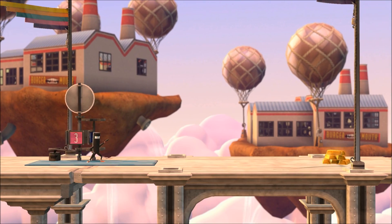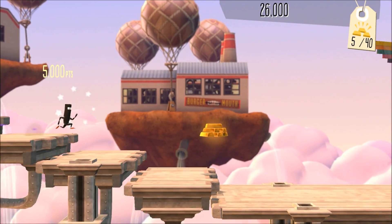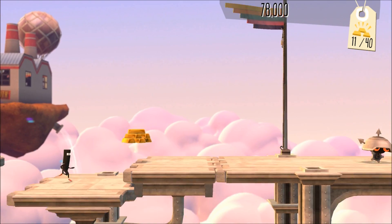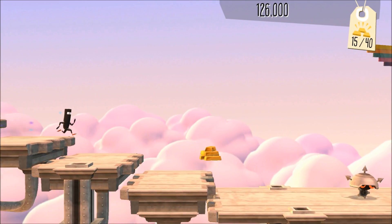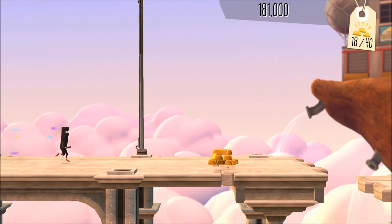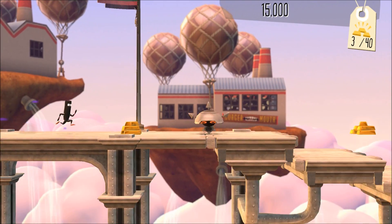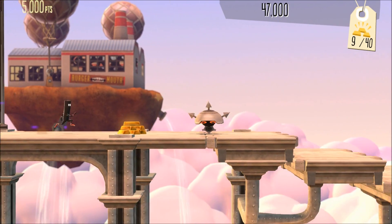I'm assuming it's going to teach me more than just the jump button this time — like a slide or something. I missed that gold bar so I have to do this again if I want a perfect. Surprisingly you can still get a perfect when dying. I missed that one too — got to go back to the beginning. Now I'm on a perfect roll.